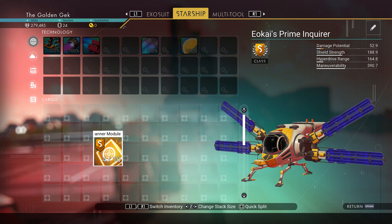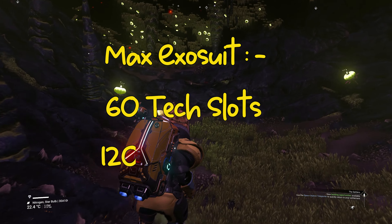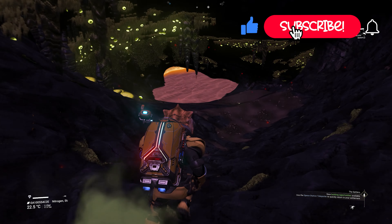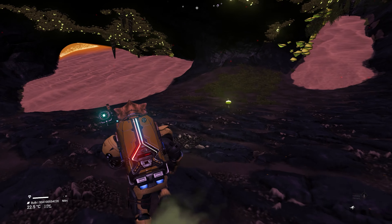Anyway, back to storage. A maxed out exosuit now has the ability to contain 60 tech slots and a massive 120 inventory slots, which you must admit is pretty awesome. So although you'll need to have a play around with the different modules to recreate your best layout, it also means that you have plenty of space and protection even on permadeath.